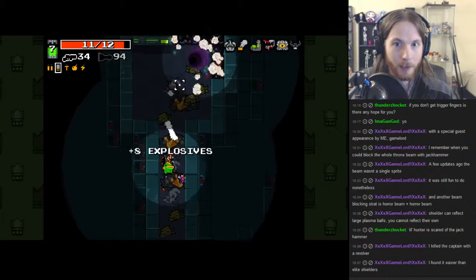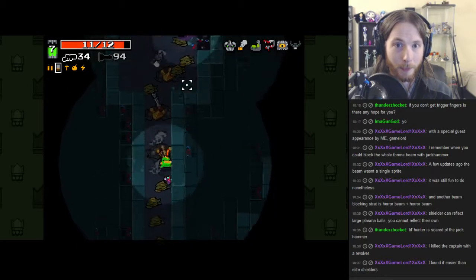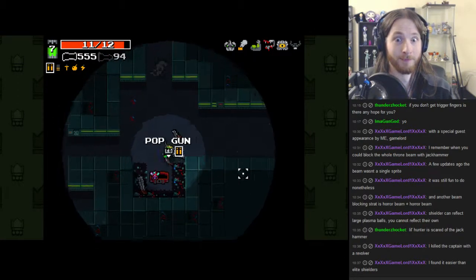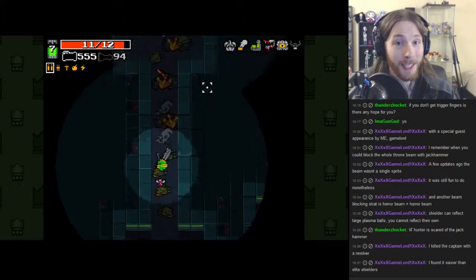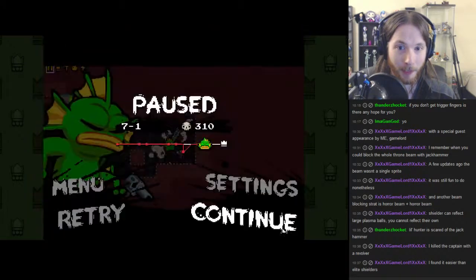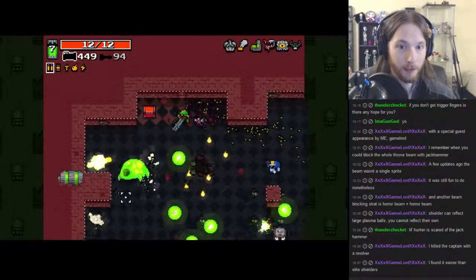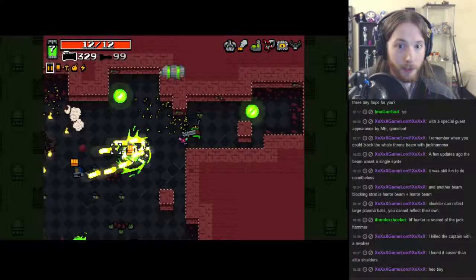A minigun — talk about a high ammo build. I've actually built up a lot of bullet reserves, so I may go for this. I have Eagle Eyes, so it's going to be pretty efficient — this is going to be a good time. Double minigun? This got really interesting all of a sudden. I do have to keep in mind that I can't fire this with reckless abandon because shielders will throw this back in my face. This would be great with Recycled Land — I don't have it, but it's a good Fish mutation.